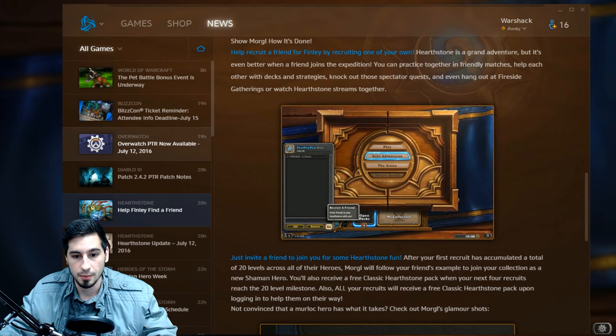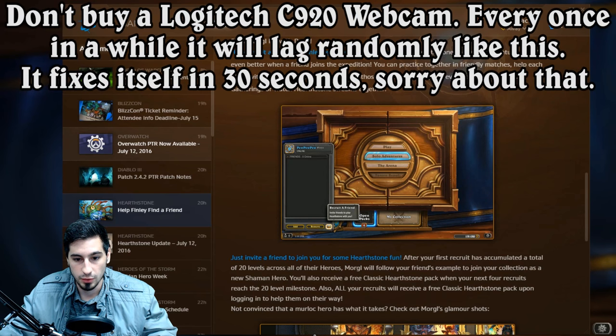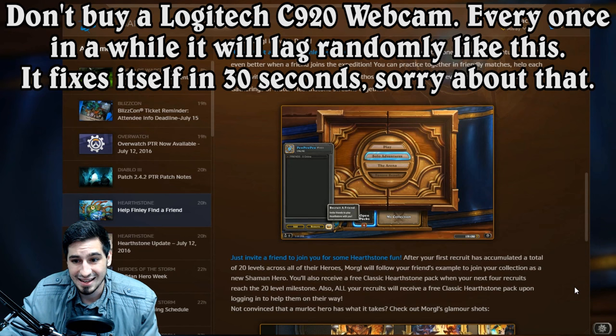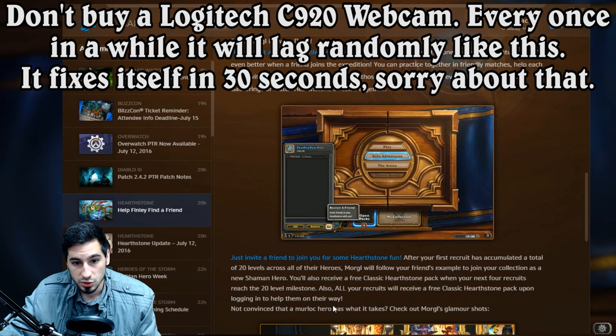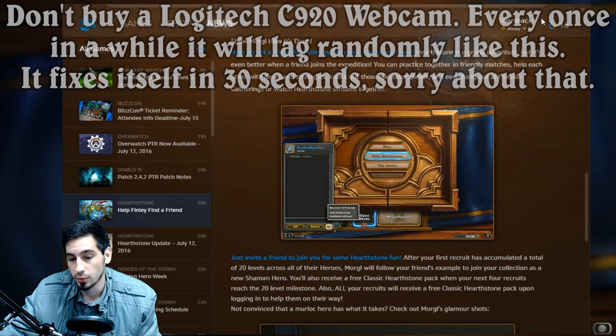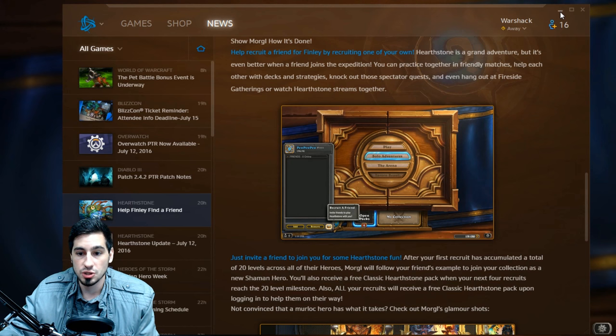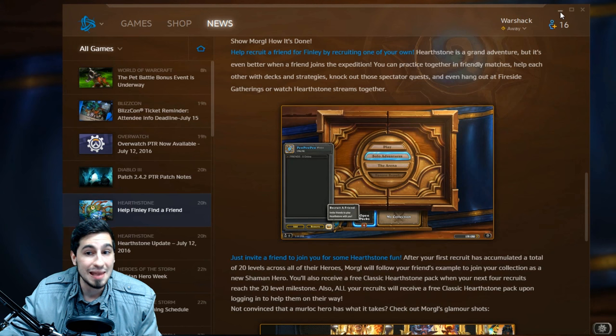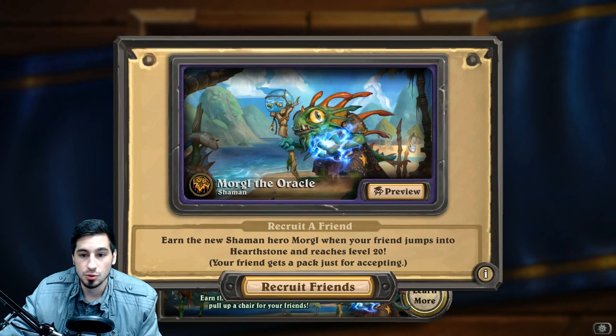Let me pull it up on my screen so I can read off the requirement itself. It's really not a ton. It says: after your first recruit has accumulated a total of 20 levels across all of their heroes, the new hero portrait will be unlocked for your main account, or whatever account you've recruited the friend on. So a total of 20 levels across all of their heroes. This is really not that hard and shouldn't take you any more than maybe 30 to 40 minutes — 30 to 40 minutes you may not want to spend.